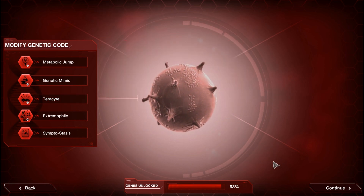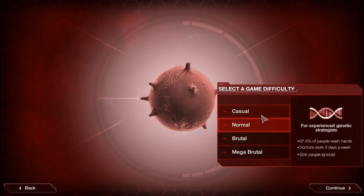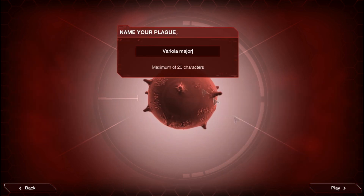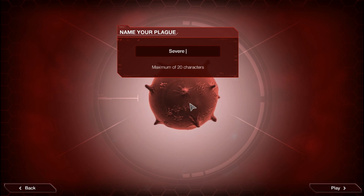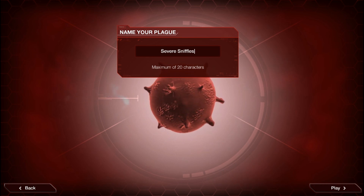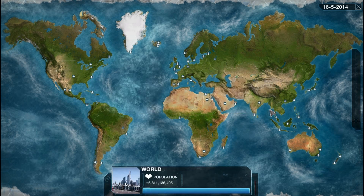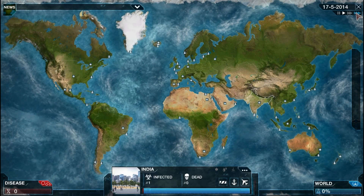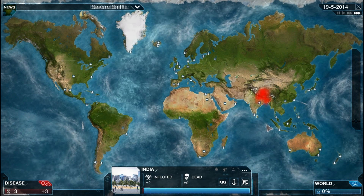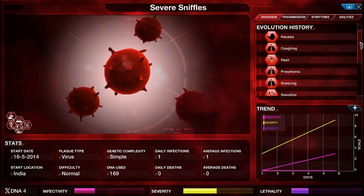As you can see, the only plague you can pick is virus. That's because the Smallpox plague was actually a virus — fun fact. I'm going to be calling this Severe Sniffles. I'm going to start in India as I usually do and just quickly walk you guys through this evolution tree.